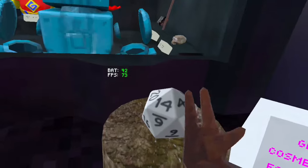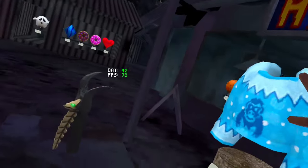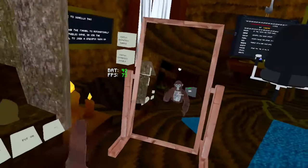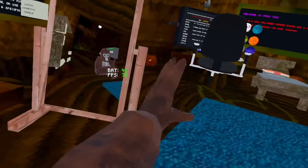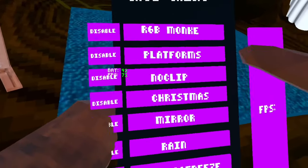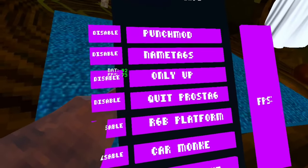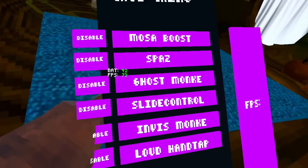When you swing, your hands are going to be tilted. There are booster cosmetics which are the scrapped 20-sided die from the basement update, and a diamond pickaxe. There's also a winter sweater that I don't think is purchasable right now - I already tried to buy it. You also come equipped with the pros tag mod menu, which includes: RGB monkey, platforms, no clip, Christmas, mirror, rain, no attack, raise, long arms, punch mod, name tags, only up, quick pros tag, RGB platform, car monkey, super monkey, mostly boost, spaz, ghost monkey, slide control, and invis monkey.